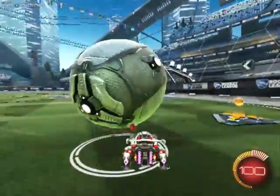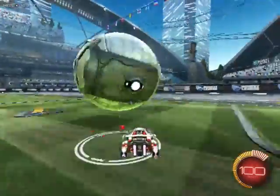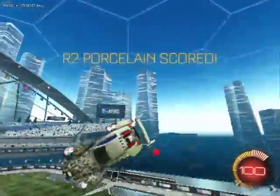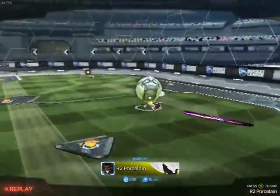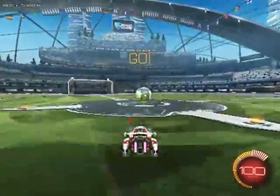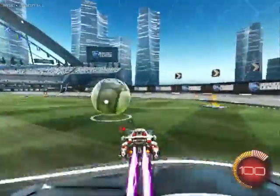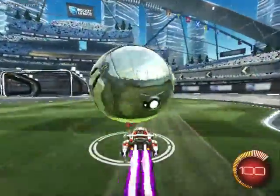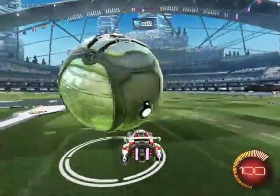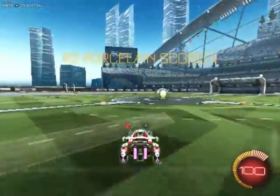Another thing about dribbling is that you want to have forward momentum. If I don't have any forward momentum, I'm gonna be stuck turning into the ball over and over, and that's gonna be bad — I'm not gonna be able to take that dribble anywhere. But if I get that forward momentum started, then I can take it and turn it into the goal. I suggest taking it towards the mid boost, then just turn it into the goal, because you want to learn to aim where you're dribbling — it's something that you can control.